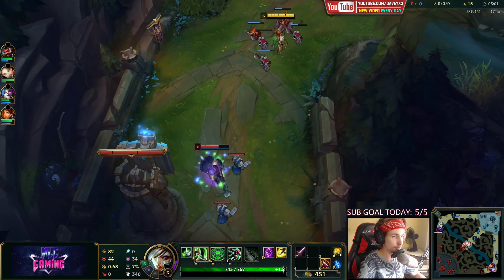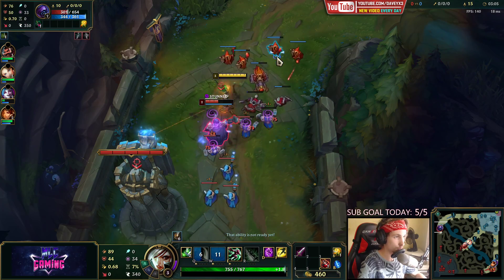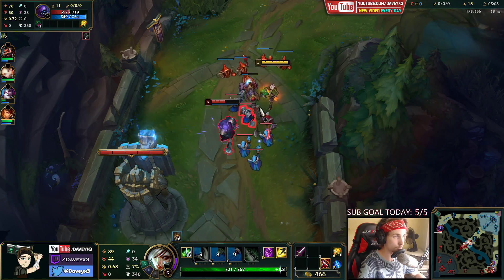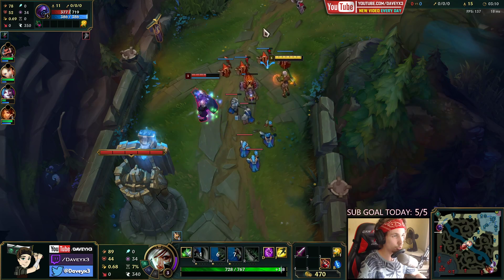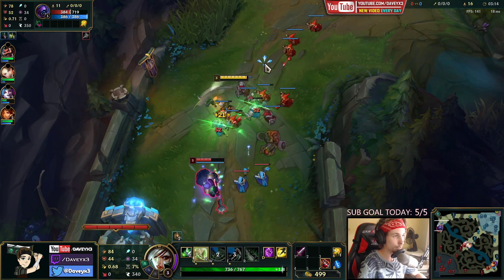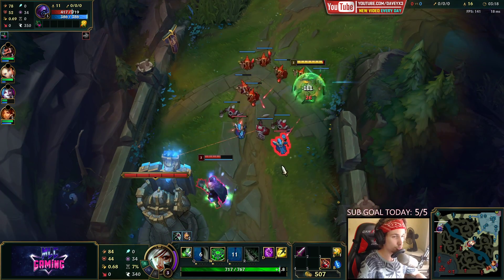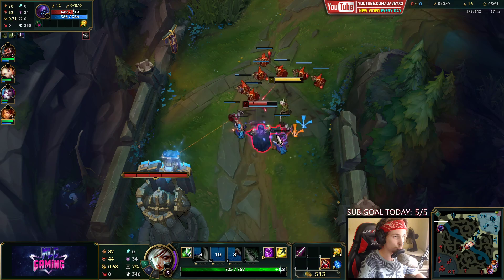We're going to wreck this Jax now. We also have the pressure from the jungler. The way you want to play against Jax is very simple: every single time he goes for a creep, you want to use your Q to move forward, and then trade him with an extra W and auto attack. Basically do that on repeat.